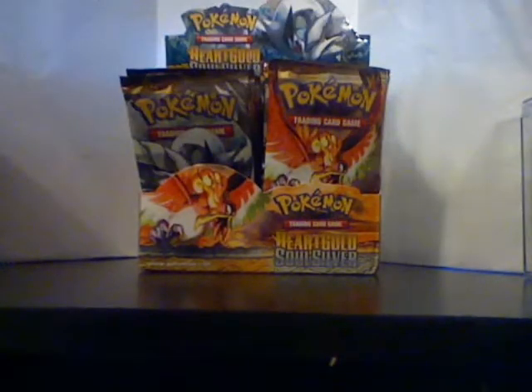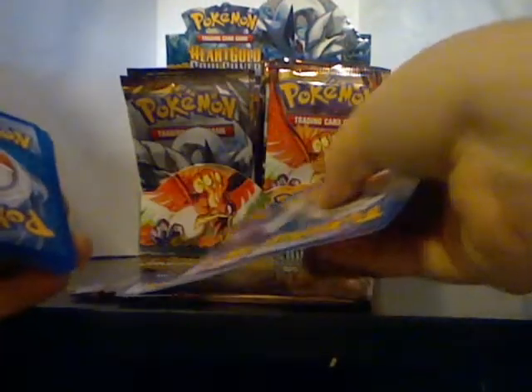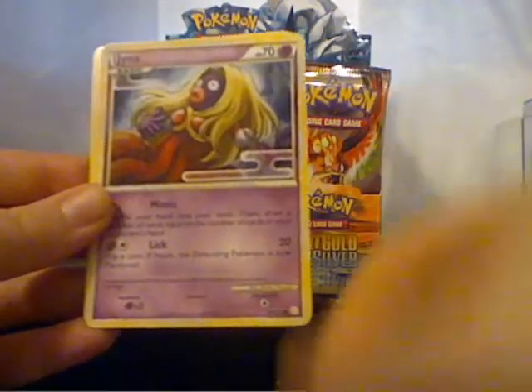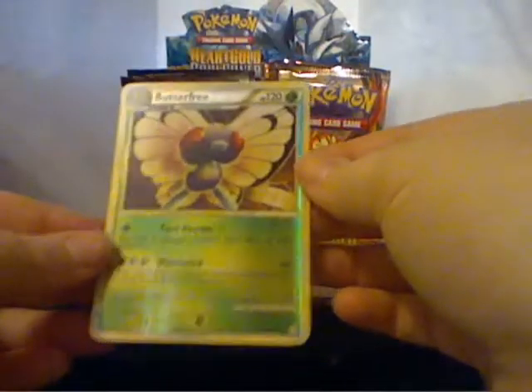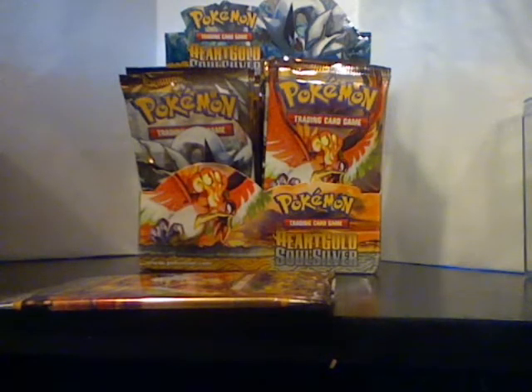Ho-Oh pack. Wooper, Wooper, Jynx — I'm so glad that it's a common — Starmie, a really nice looking uncommon card, Copycat, and double colorless energy. My reverse is a Butterfree, which is a rare, which I always love, and an Exeggutor. I've only opened one pack of these before this, so it's good.